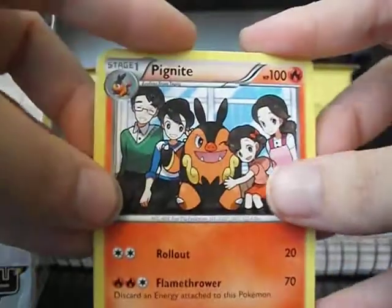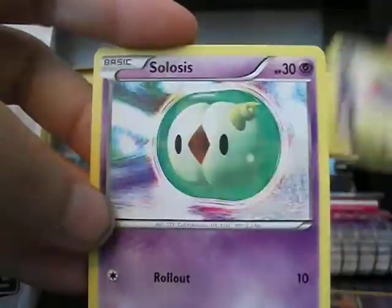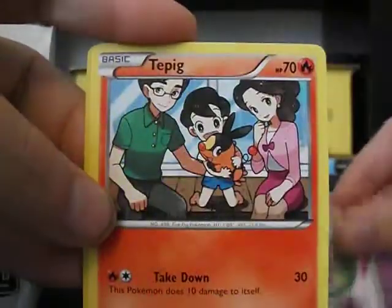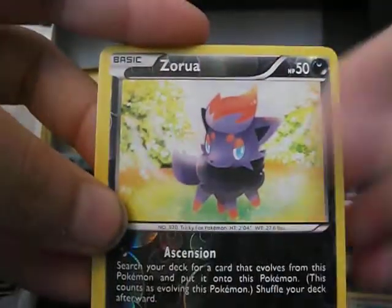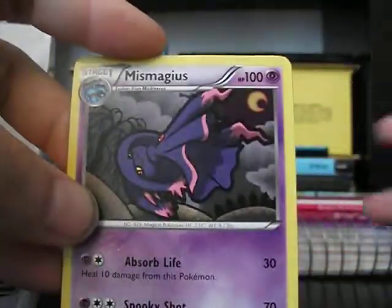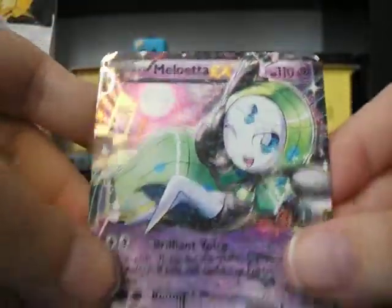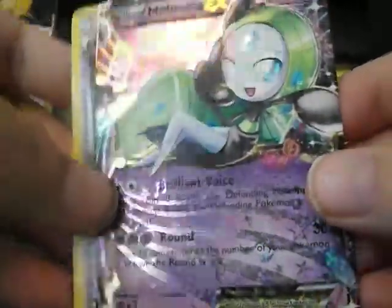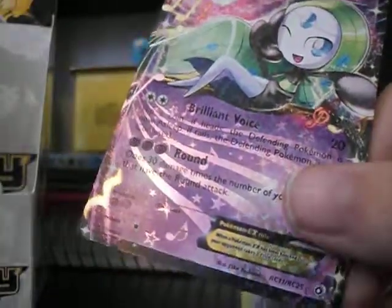We have Pignite, Swuvat, Zorowa, Suelsis, Tepig, Timeball, Reverse Zorowa. The rare is a Myth Magius. And the Radiant Collection is the Meloetta EX, regular EX, and Elisa. So we'll sleeve her up.